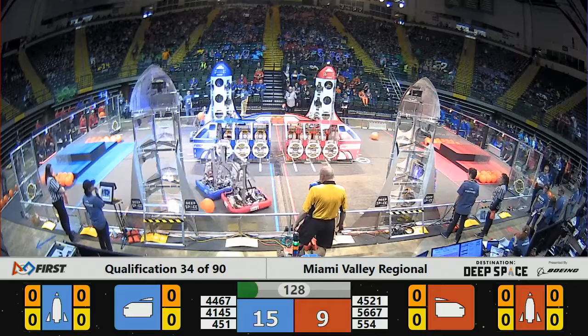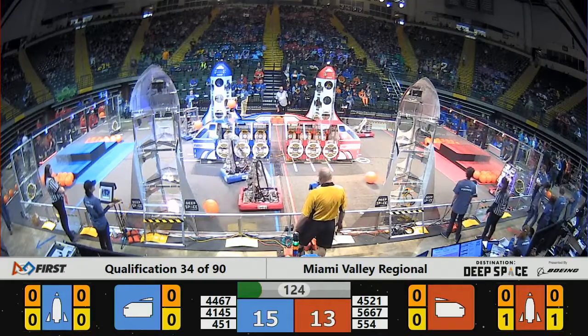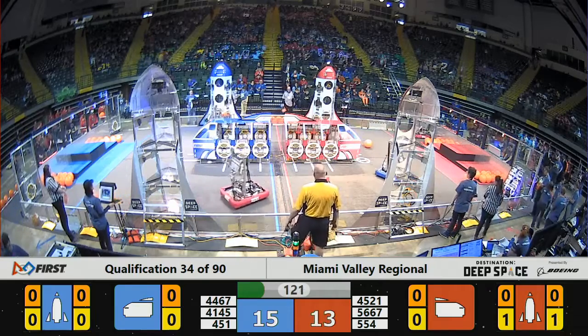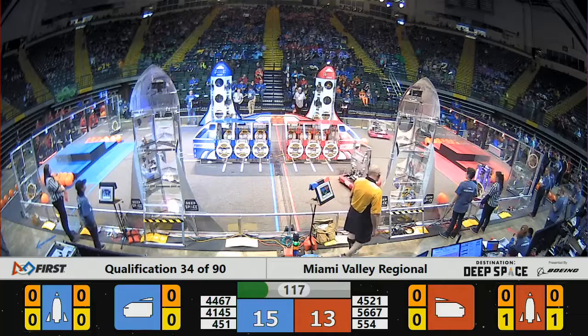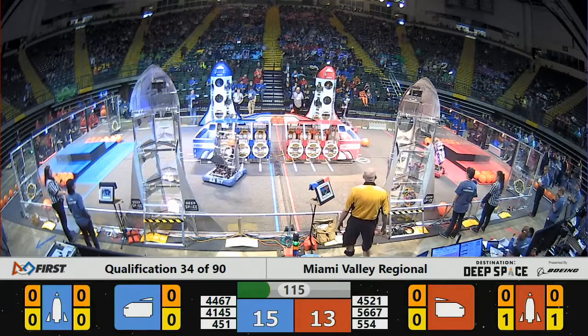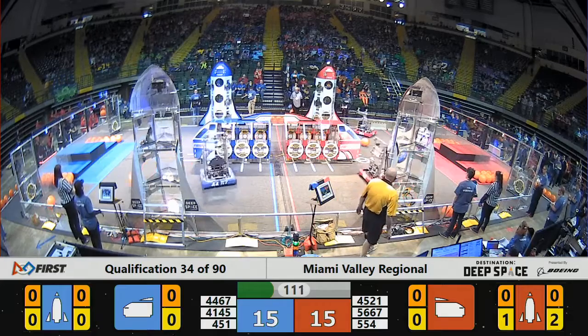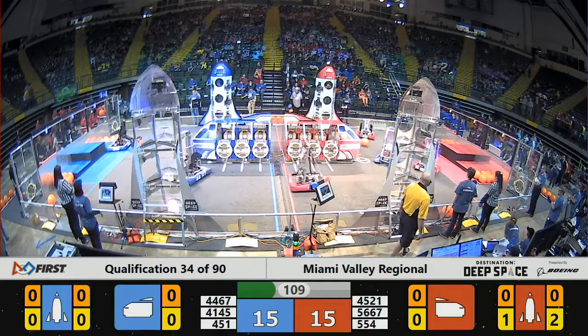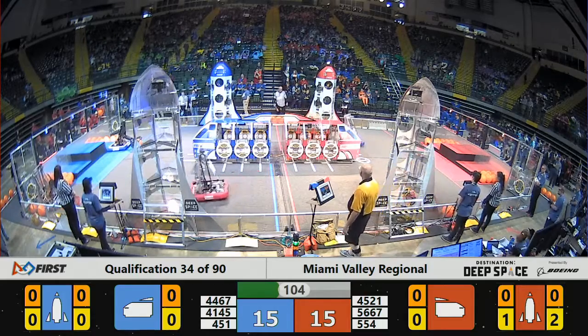Nice job for both alliances. A little bit of bumping going on early in this match as the Red Alliance tries to play a little bit of defense. That sounded nasty. 45-21. Harrison Robotics was the one playing a little defense there. Meanwhile, the rest of the Red Alliance picking up some cargo and trying to bring it home in order to score them a couple more points — three more points for each one of the cargo scores.